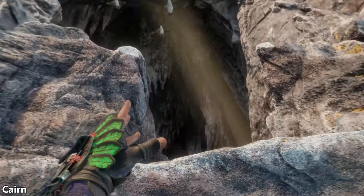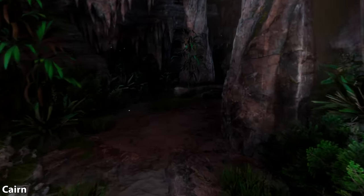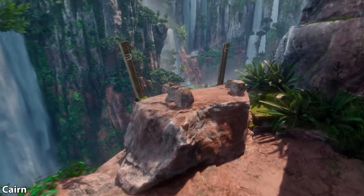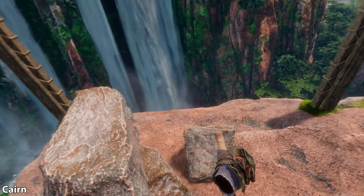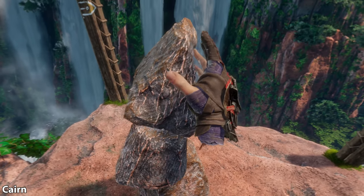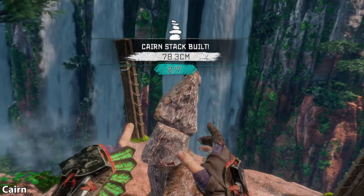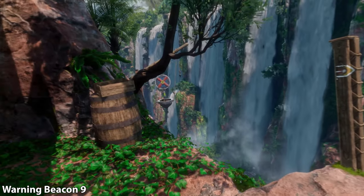Continue on your story path, swing around, and you're going to climb up into a cave. Inside the cave, there's a cairn puzzle and a beacon in the same little cubby to the right-hand side. For the cairn puzzle, just stack the stones so they at least equal the mark on the poles behind. Once the cairn stack is built, just to the left is the beacon target.